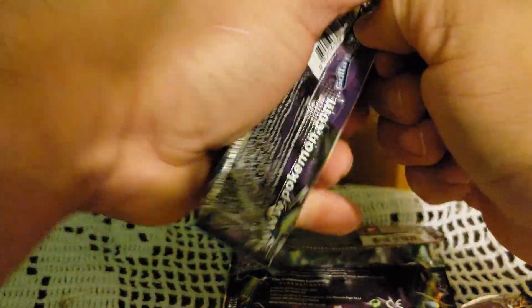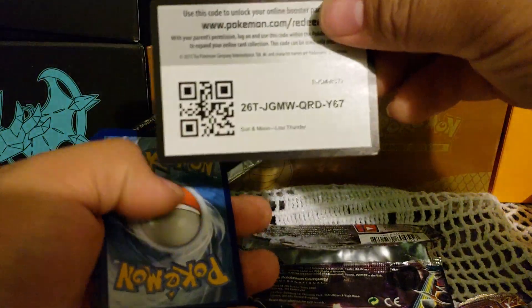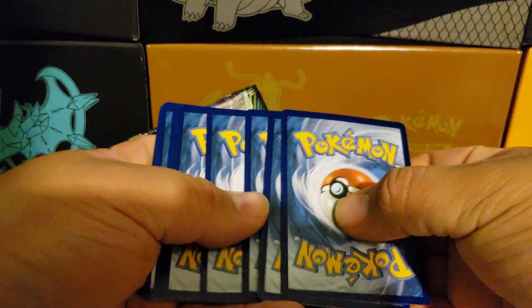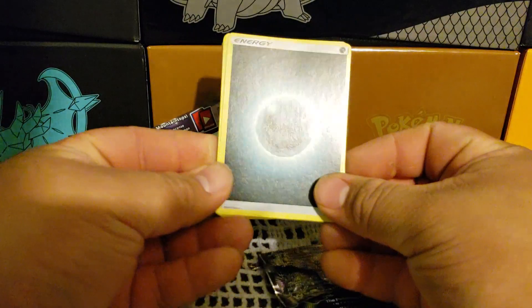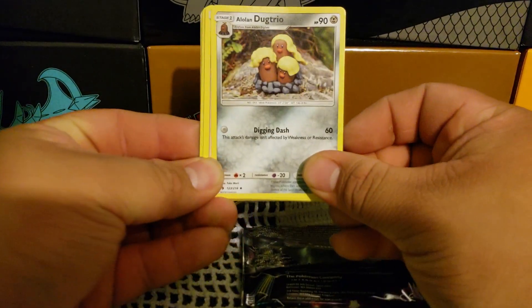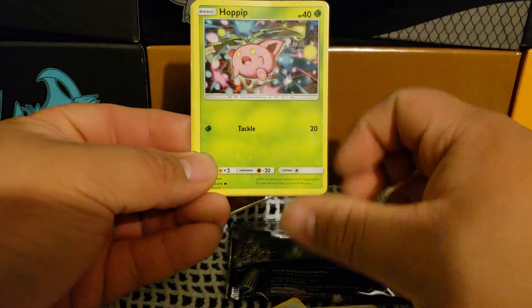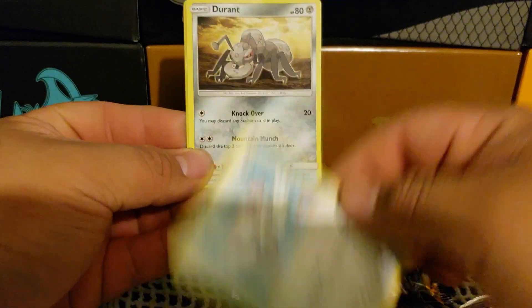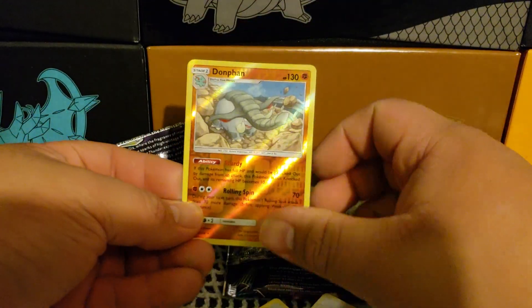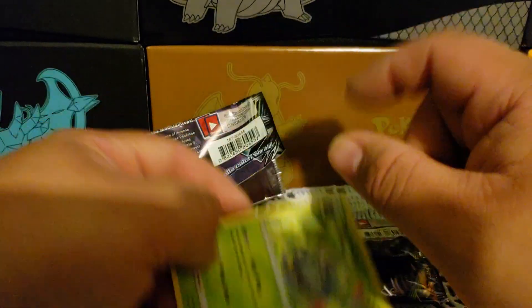Come on, let's get some last pack magic here. We have a Darkness Energy, Shuckle, Alolan Dugtrio, Professor Elm's Lecture, Hoppip, Eevee, another Hoppip, Pikachu, Durant, we got a Dawn Wings Reverse, and the rare is a Tangrowth Non-Holo.